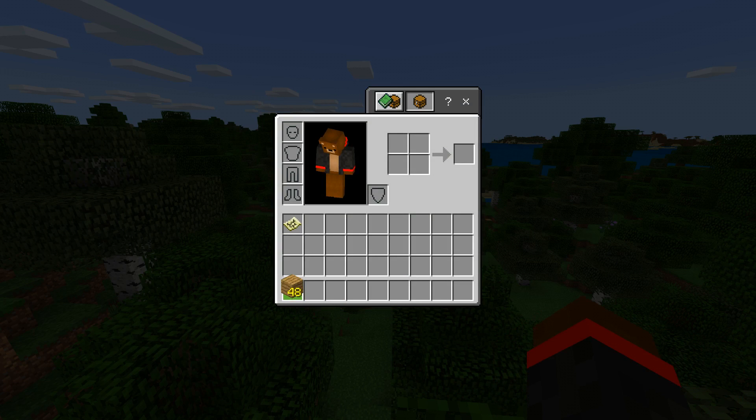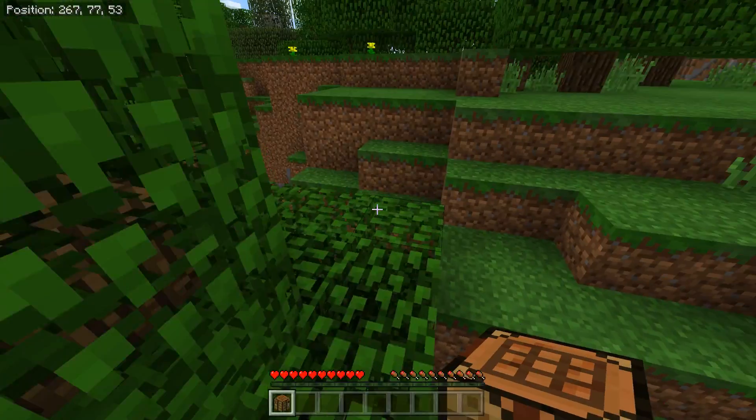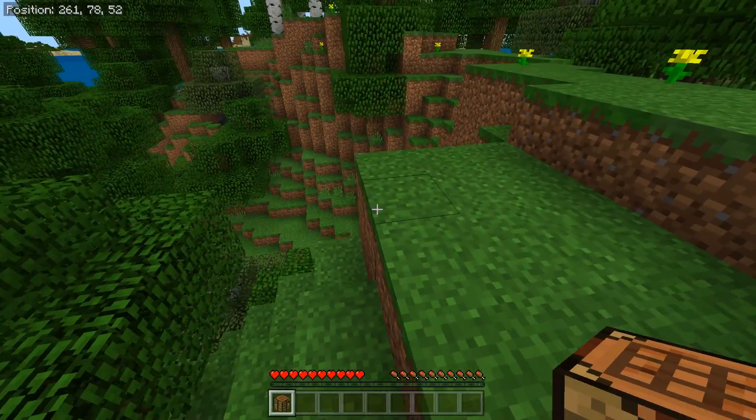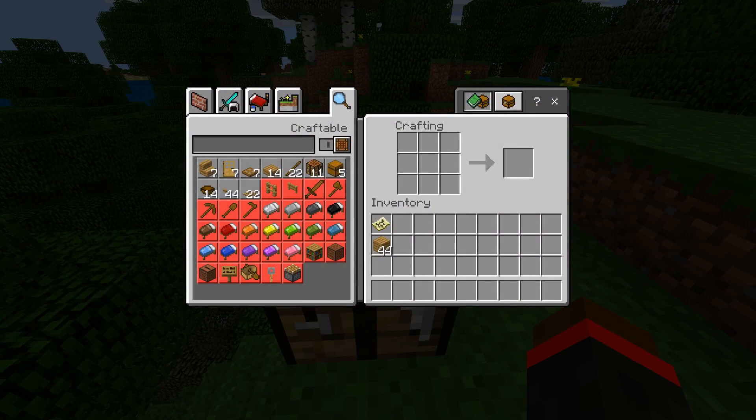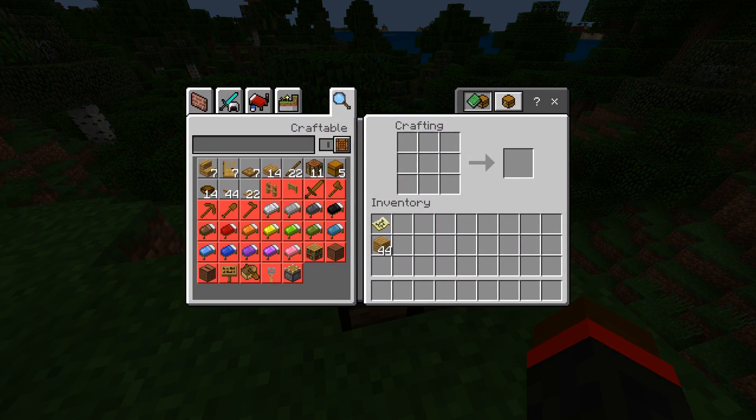One of the most important things you'll make in this game is the crafting table, made from four oak planks. The crafting table takes your crafting from a 2x2 grid and expands it to a 3x3 grid, giving you a lot more space to work with — five extra slots to craft whatever you'd like. That's the crafting table.